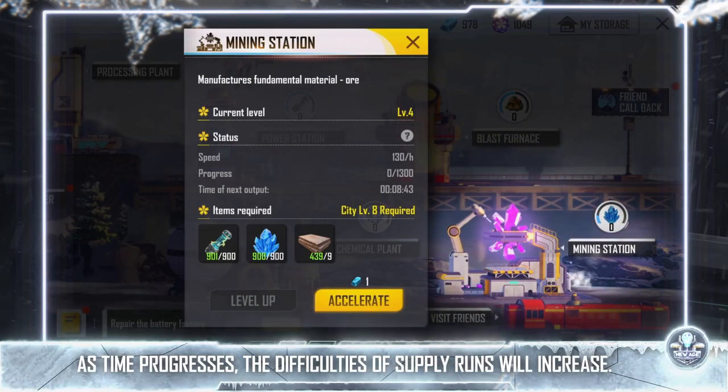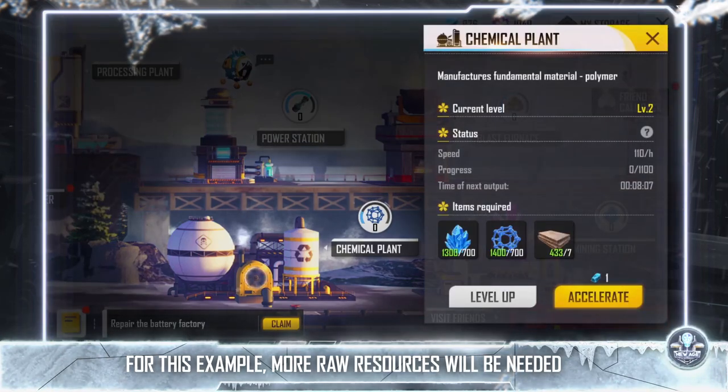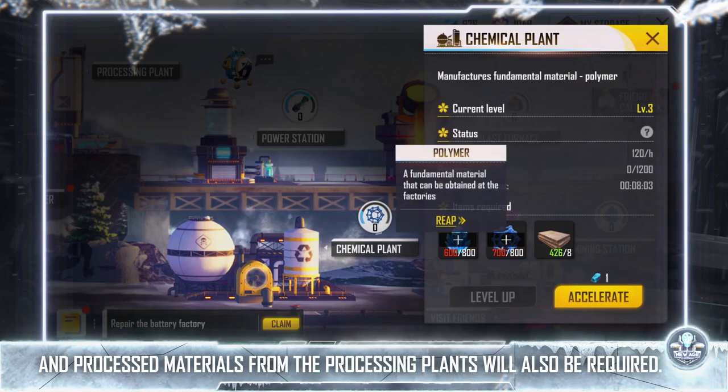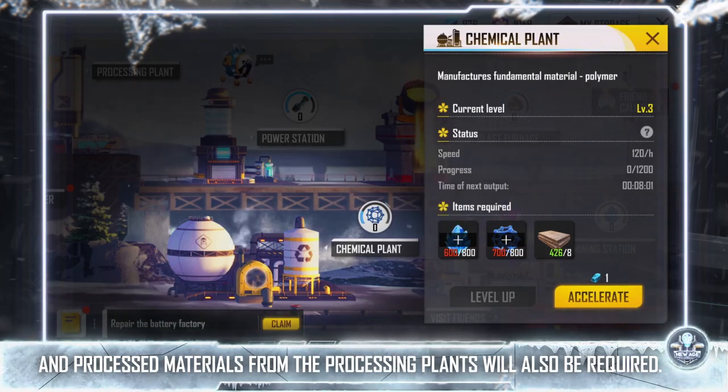As time progresses, the difficulties of supply runs will increase. More raw resources will be needed, and processed materials from the processing plants will also be required.